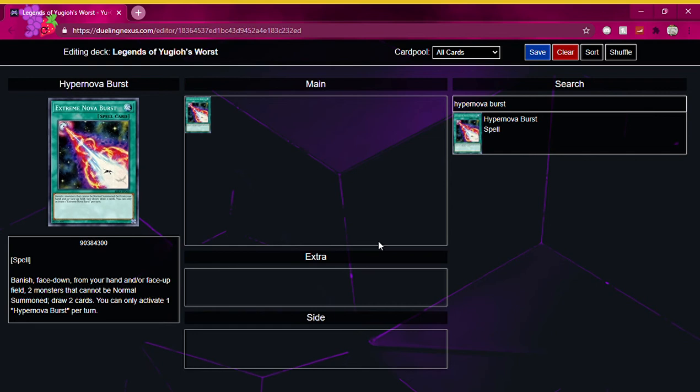So how about this? Banish them face up. Why banish them face up? Because there are monsters that would benefit from that, where you would get some benefits out of banishing them face up. And while we're at it, let's make it so it's not just monsters that cannot be normal summoned — how about just monsters in general? That way, the range of monsters that you can use is increased dramatically.